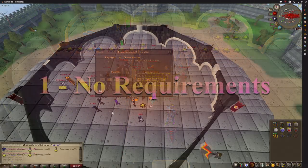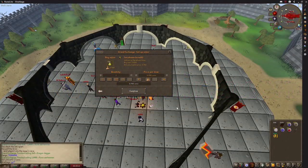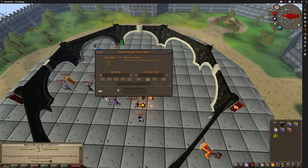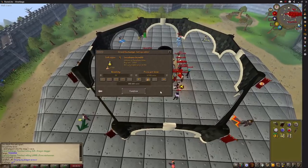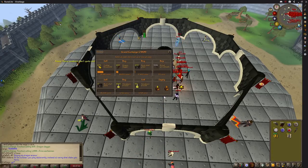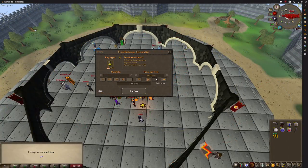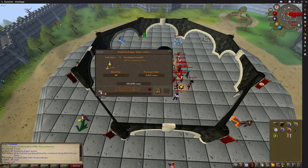Lastly, probably my favourite method — whilst the profit margins may not seem massive, we buy and sell millions of potions every single day. Every potion comes in either 1, 2, 3, or 4 doses but the prices aren't linked. By dividing the 4-dose price by 4, the 3-dose price by 3, and the 2-dose price by 2, you get the price per dose of each potion. Simply buy the cheapest variant and change it to the most expensive using Bob in the southwest corner of the GE to decant them — you'll instantly have a higher-priced, fast-selling item. This flip took minutes; the potions bought instantly and sold in no time. This method is especially good if you are training something AFK at the GE like fletching and making some easy money on the side.